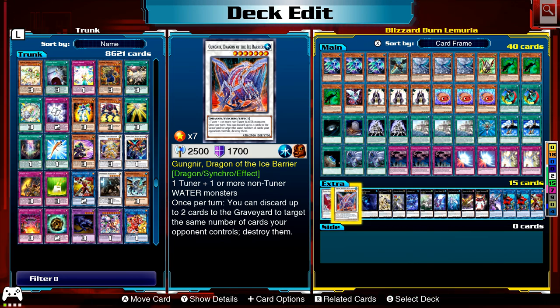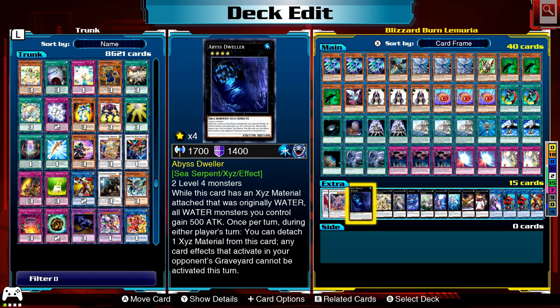Alright, the extra deck. A couple of level 7s here — you've got the Synchro from Dark Spear plus all those level 4s. Black Rose Dragon to blow up the field, and Gungnir, which I did actually summon — it can destroy certain cards on the field. Abyss Dweller — good because it gets a lot of water monsters, negates effects in the graveyard. In mirror matches you just summon this guy out — good game.